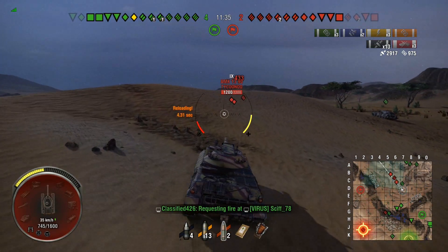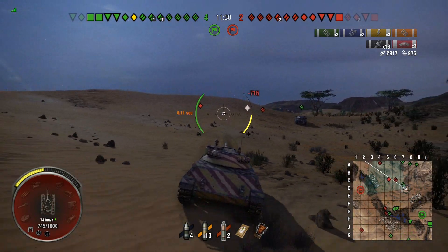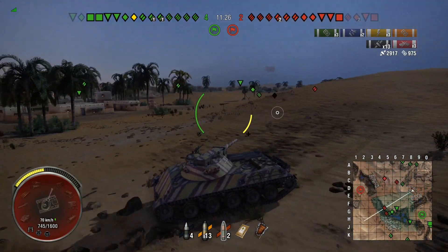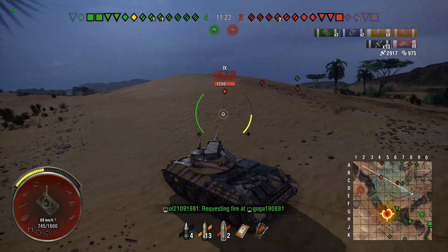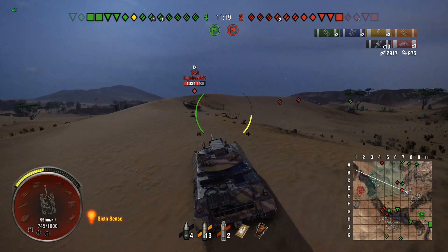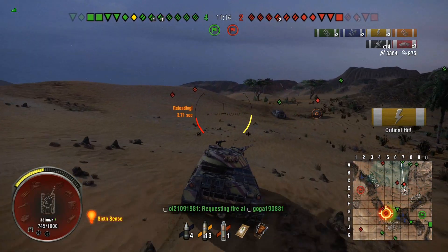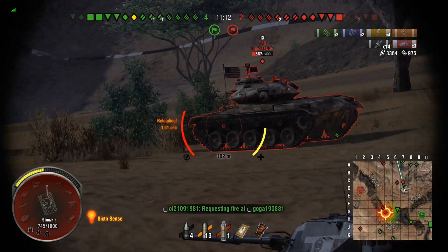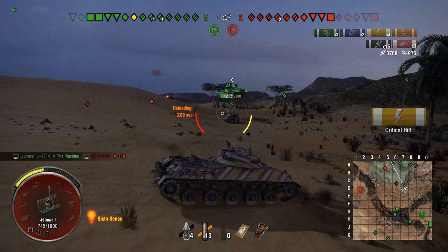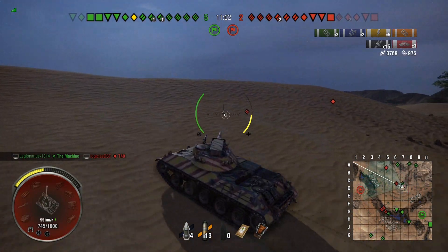Now we've got to deal with what's behind us - this T49 is coming in here, it looks like he's on the attack run. We've loaded HEP for the moment he comes over, and we are clearing the distance. I don't want to get derped by the T49 at this point. He is on the attack run - you can just see the Yolo in his eyes. We get a nice shot of HEP into him for 475, hoping to get the next one straight into his turret - 405, and he's dead. That's why HEP on this thing is great, because you can just wreck light tanks so quickly with it.